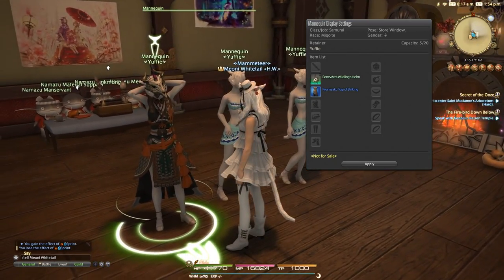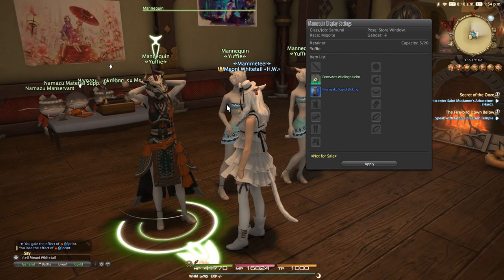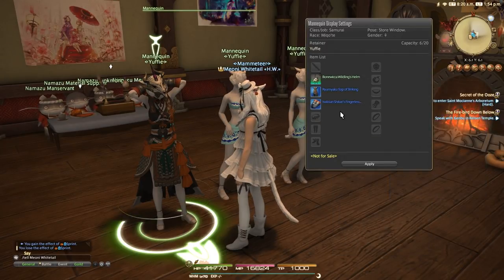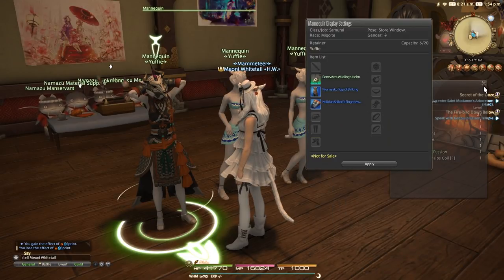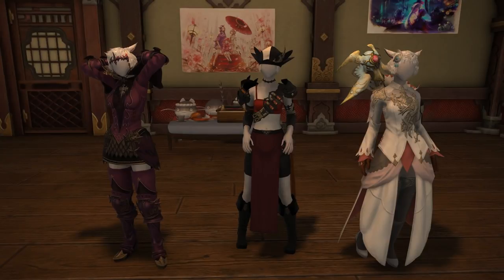Going back to buying and selling: purchasing items via the market board incurs additional fees, as the market board takes a tax cut, whereas purchasing directly from a mannequin doesn't. So if you can persuade people to visit your mannequin and purchase items directly, you'll be better off in the long run.